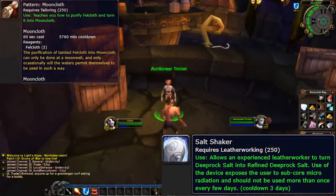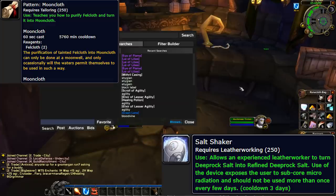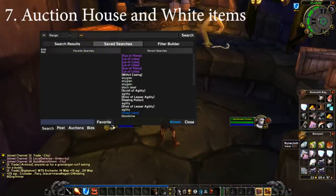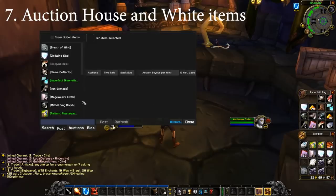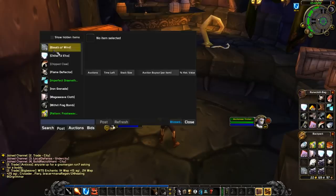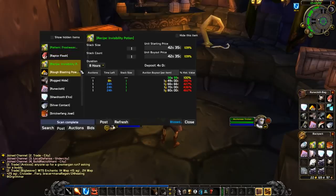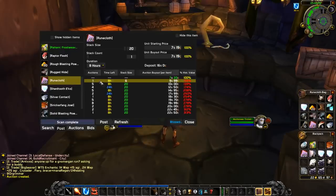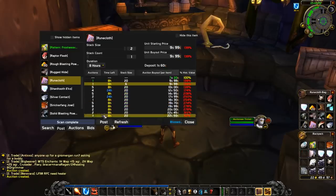When it comes to the auction house, it's a very important aspect of Classic WoW. Gold is so important and there are many items that vendor for very little — I'm talking about white items — that actually come in great use for different characters and professions. The auction house is a very good tool for you to take items and flip them for a lot more money.